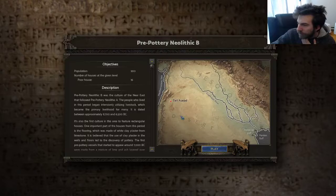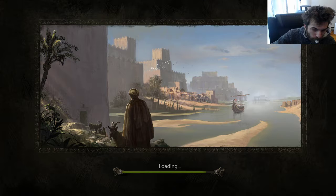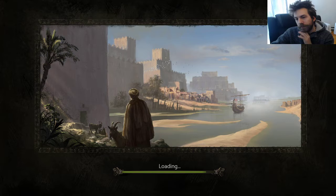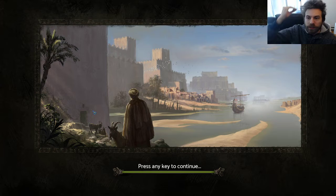We need 900 people and 16 poor houses. Let's still go on normal — normal is kind of fine for me. It's nice that they actually have an easy mode. Now I'm guessing I'm gonna have to deliver goods to the houses this time.